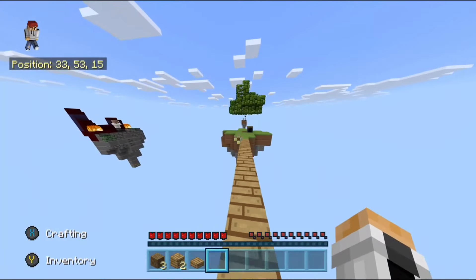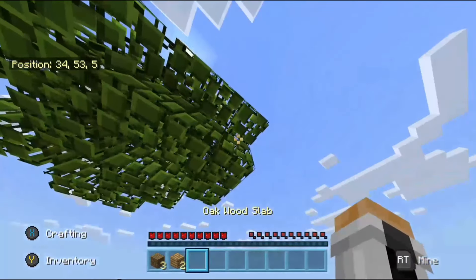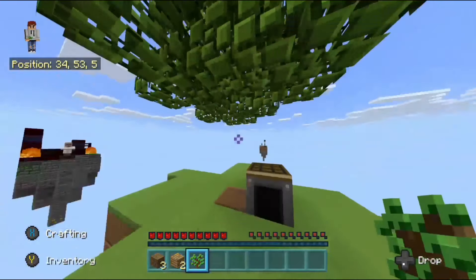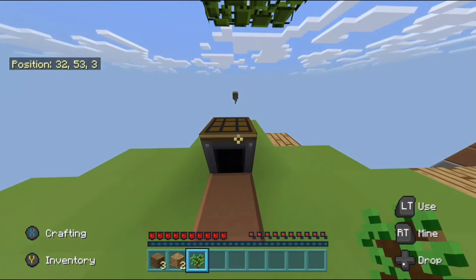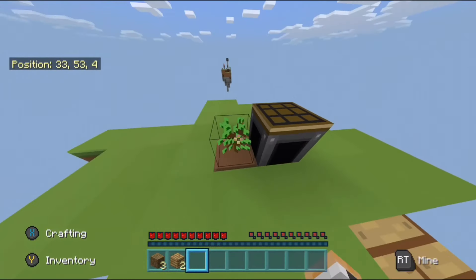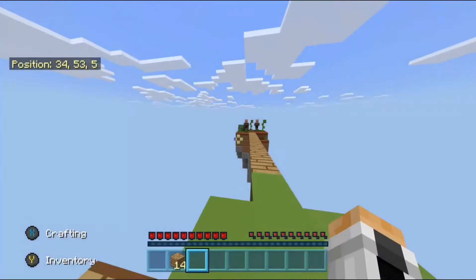I'm guessing we don't have the usual cobblestone generator. I can see a sapling right there — I don't want to lose it. Yes, all right, that's good. We've got this to start off, so we're just gonna replace that there.